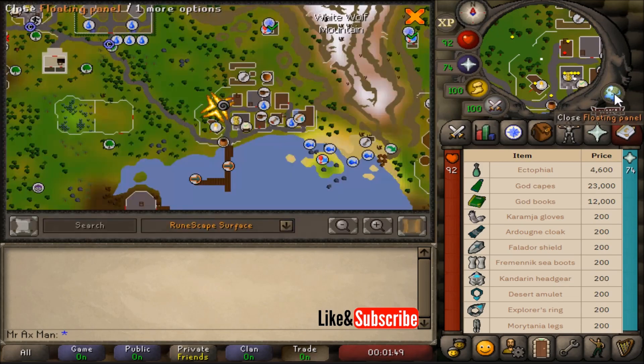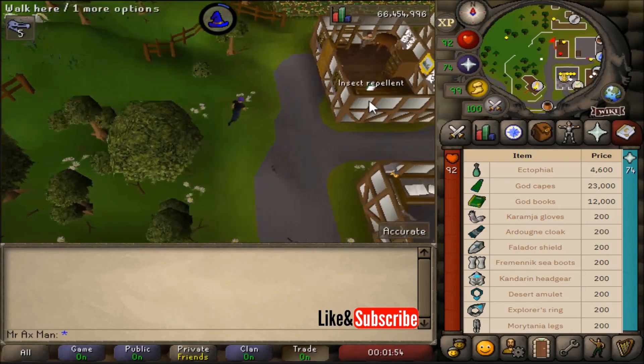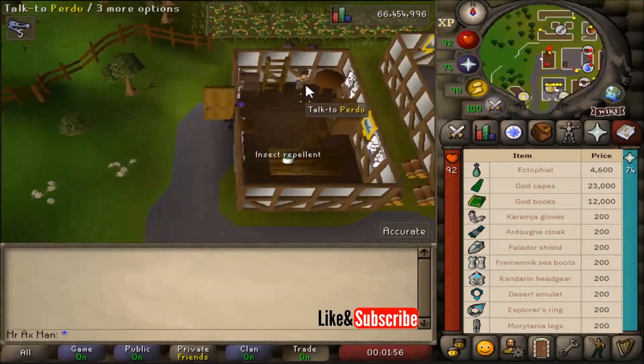In Catherby he's located just north of the bank in the same building as the insect repellent. Make your way north of the bank to this building right here and you'll see Purdue.